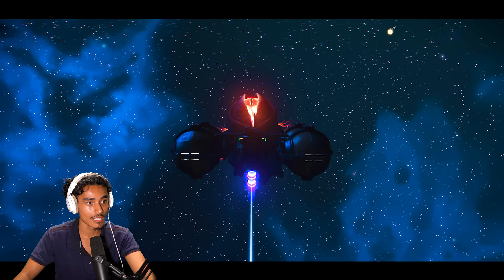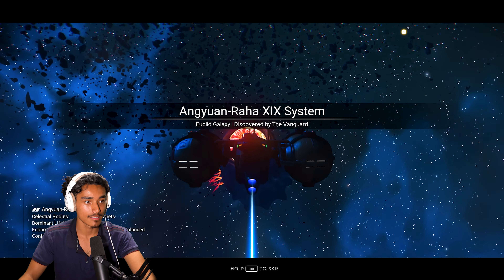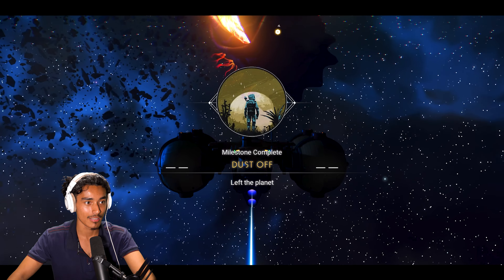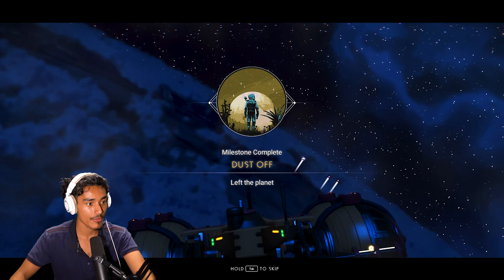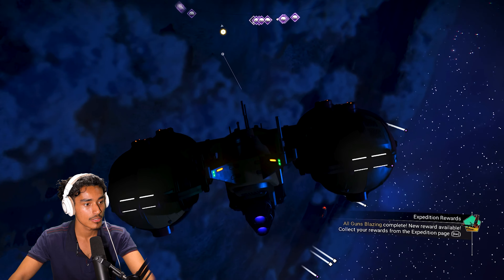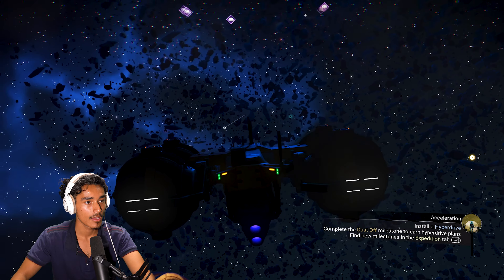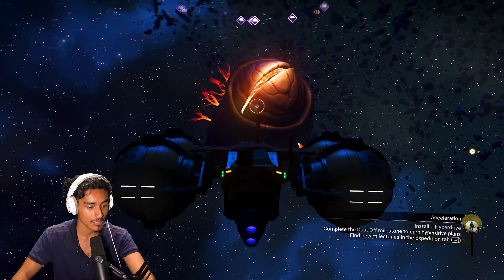Do we go to that thing? What do we do now? I don't know what to do now. What is that? Let me check that out. Is this guy friendly? It's the Anguyan Raha XIX system, two planets — current level is dangerous. Milestone: Dust Off — left the planet. Let me see how this planet looks. It's pretty dark right now.